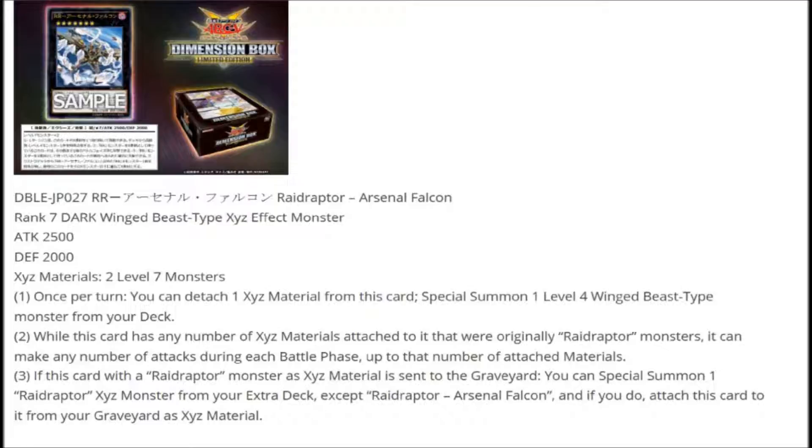The two other effects are more Raid Raptor focused. The second effect is: while this card has any number of Xyz materials attached to it that were originally Raid Raptor monsters, it can make any number of attacks during each battle phase up to that number of attached materials. So if you have two Raid Raptor materials, you can attack twice for those materials — plus the one attack every monster gets — meaning effectively three attacks total.